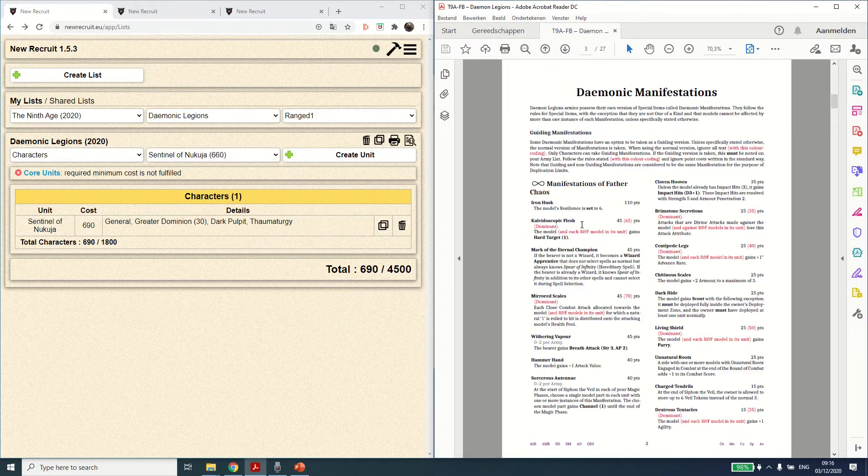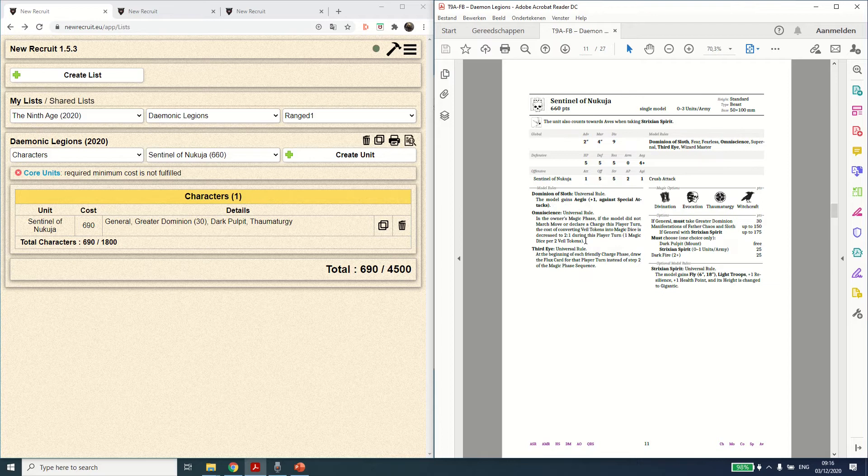Now I was looking at making a list with the Sentinel of Nakuya. The first time I saw this entry I was really conflicted internally. He gets to make special attacks — that's not that important. The Omniscience rule: in the owner's magic phase, if you didn't march, move, or declare a charge, the cost of converting veil tokens into magic dice is decreased to 2-to-1. That is incredible in the sense that you don't really need a lot of channel in your list anymore — you channel two extra as Daemons, and if you convert at 2-for-1 you basically get a decent amount of dice.